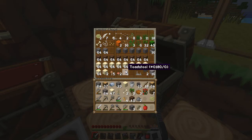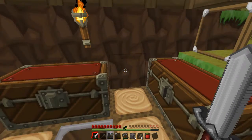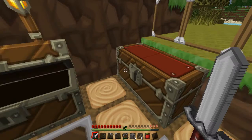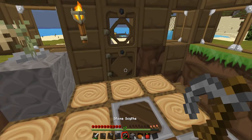Let me just look in the chests — it's not in here. Let me put some of this stuff away. I think I can do it folks — all I need is some leather. It's a shame I can't make a book out of reptile hide. Have I got leather? No. I do have some food though — beautiful. I need to make a book, so let's go and find a cow.